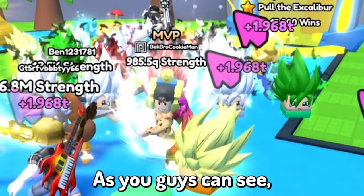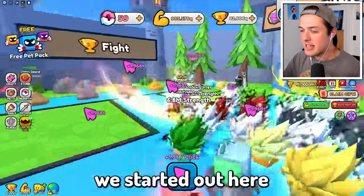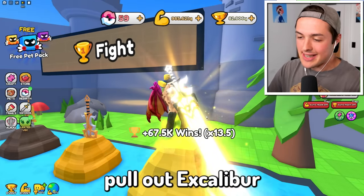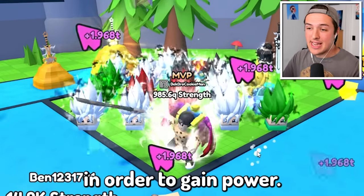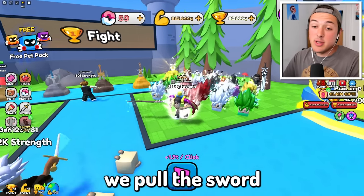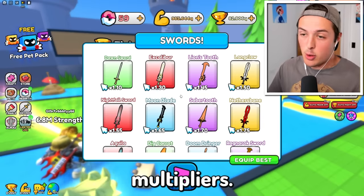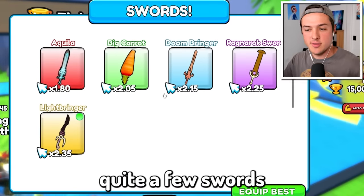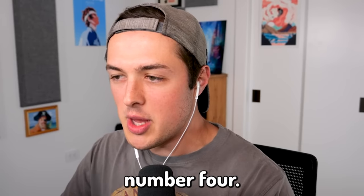As you guys can see, I've been busy. In the first episode, we started out in world number one and were able to easily pull out Excalibur and move on to world number two. For those of you who haven't seen this game before, we need to click to gain power, and once we have enough power we can pull the sword out of the stone and use it, which has different multipliers. We've pulled out quite a few swords. At the moment we are using Lightbringer, which I'm pretty sure is from world number four.